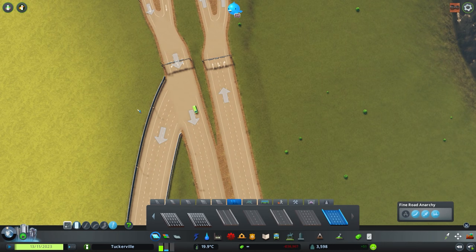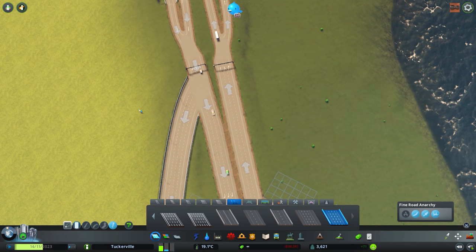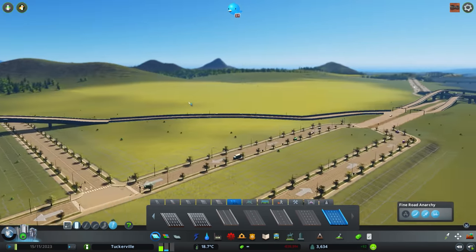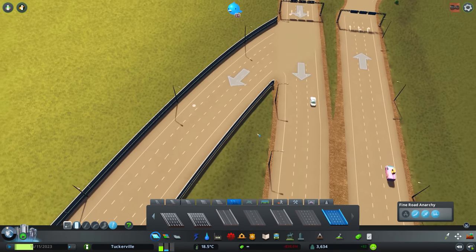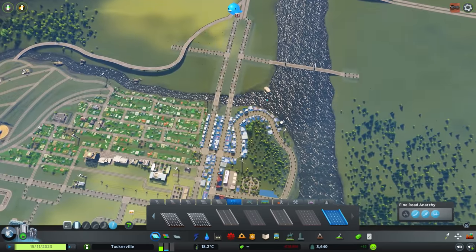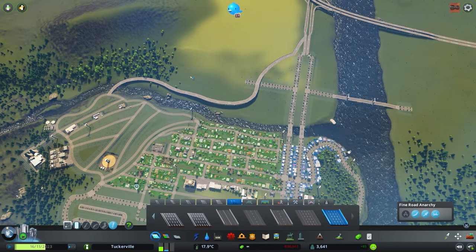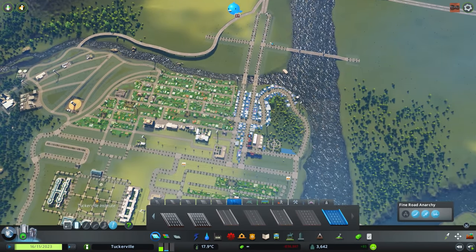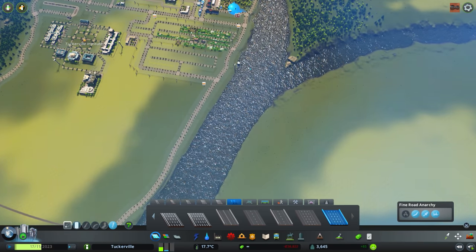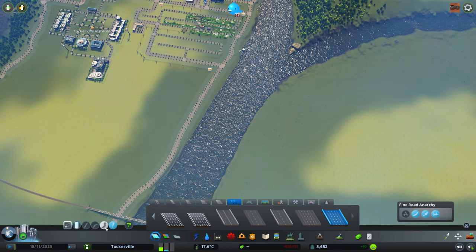They're still avoiding the exit at all costs. We also don't have enough traffic to really test this properly. There should be no reason they aren't taking the on-ramp, since it leads to a different part of the city much faster. This leads us to the next thing — we need a right-hand side freeway coming from outside the city. It would be cool to have a freeway system running out over the water.